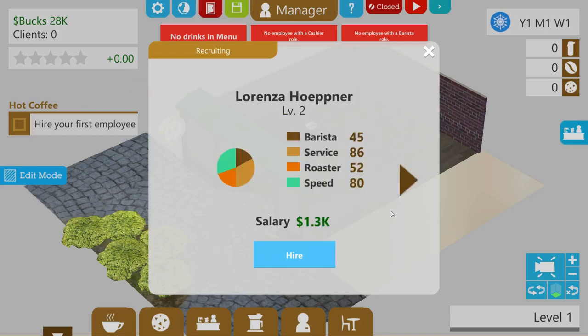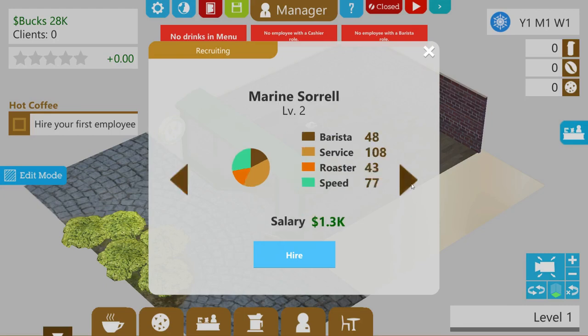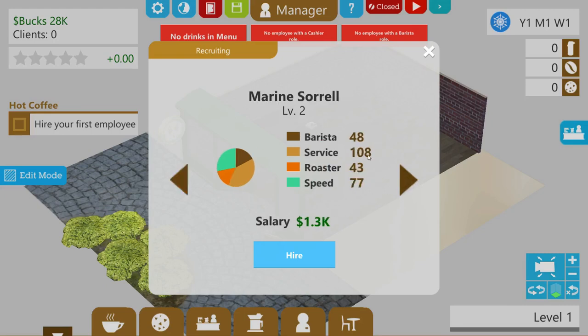Let's see who we've got in interviews: Lorenzer Hopner — service 86, level two, 108, speed 77... 80 speed, 90 speed. We have four people to choose from. 108 service — I think we're going to go with this person. And they have the highest barista skill too. They're asking for 1.4 — you only want 1.3 — so they're asking for less money, which is fine by me. 108 is hard to turn down.